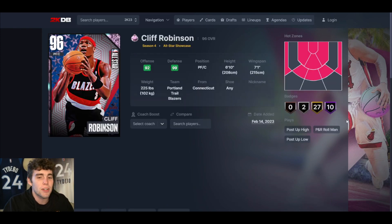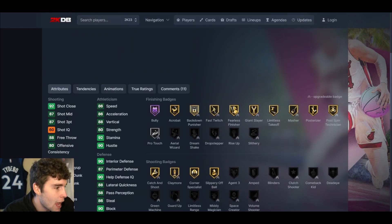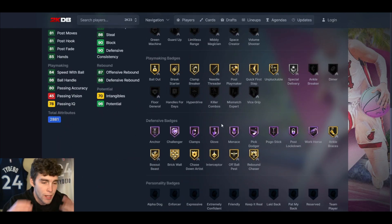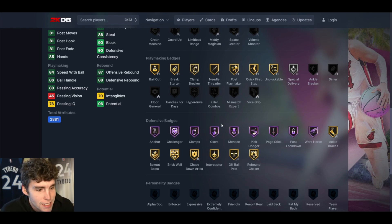Starting off at number 10, Pink Diamond Cliff Robinson. Honorable mentions that were close: Karl Malone and Dennis Rodman could have made the case but didn't quite make it. Cliff Robinson has an 87 three-ball, decent standing and driving dunk, decent playmaking, and is really solid defensively. The thing I like most about him are his defensive badges — Anchor, Challenger, Clams Club, Menace, Pink Dodger, Pogo Stick, Post Lockdown, and Workhorse — all on Hall of Fame. He literally has nine Hall of Fame defensive badges.